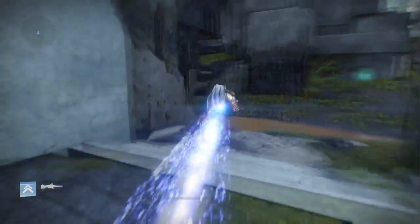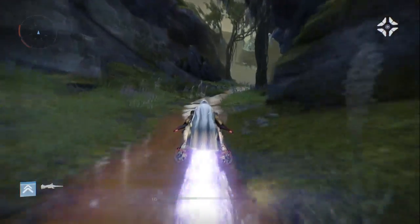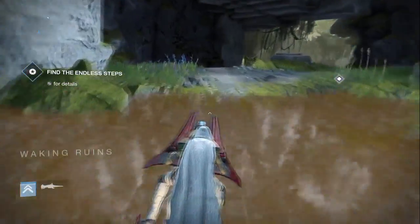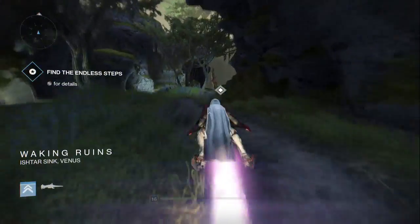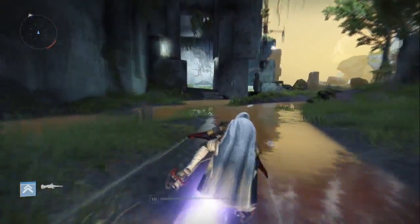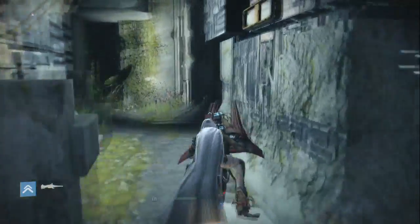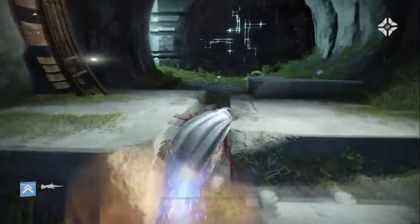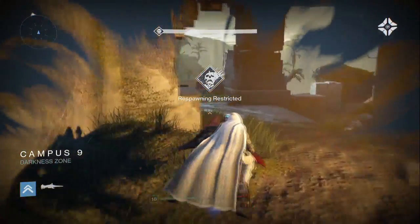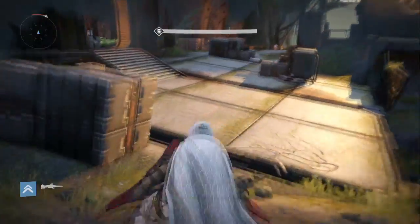Alright, once you've done that part right there, it's real simple. You just want to hop back on your sparrow, come down here, and continue following the directional arrow. She's going to take you down this beautiful jungle area. I actually think this might be one of my favourite planets in all of Destiny — I really just enjoy free roaming around the universe finding all these different things. I'm going to fast forward through this part also cause I think I have to kill some people.